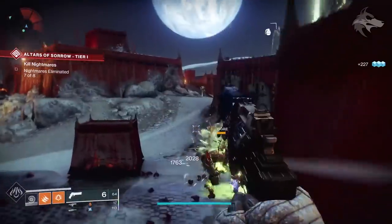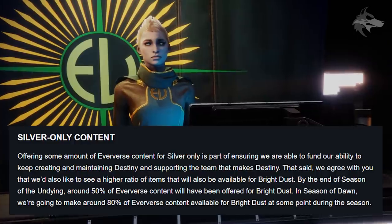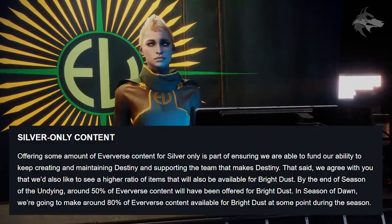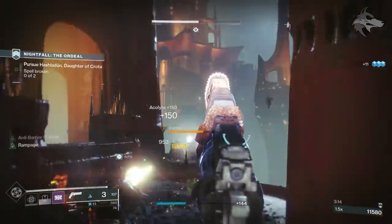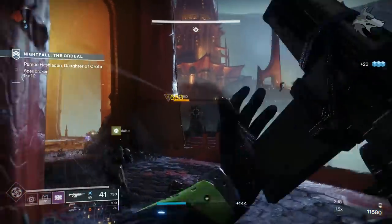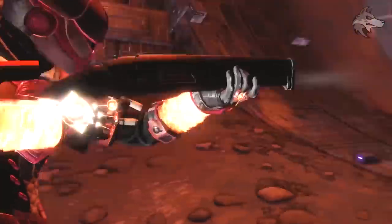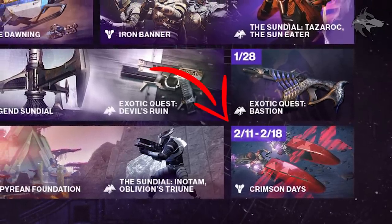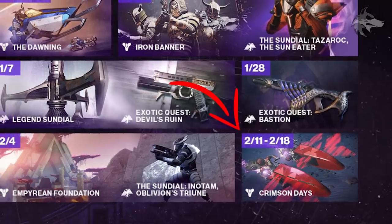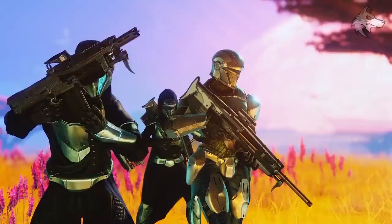Since many of these items will come from Eververse, note the upcoming changes to Silver and Bright Dust: currently around 50% of Eververse items in Season 8 are available for Bright Dust, but that's being raised to 80% in Season of Dawn, meaning only 20% of Eververse items can be sold exclusively for Silver. Bungie are also adding Bright Dust bounties to timed events like Dawning and Crimson Days. On the roadmap, Crimson Days sparrows are visible, sparking some curiosity about whether Crimson SRL could return.